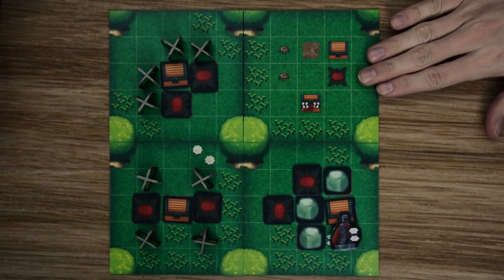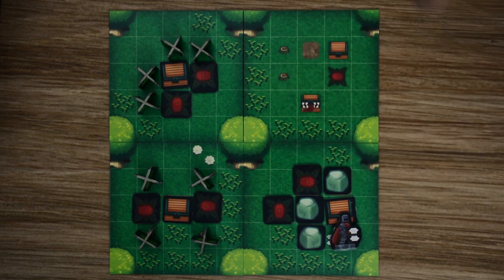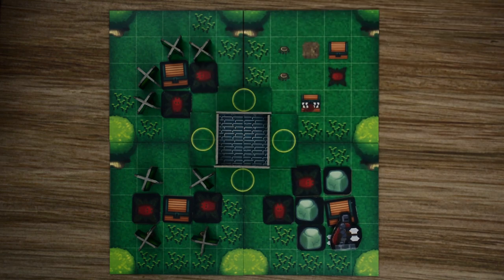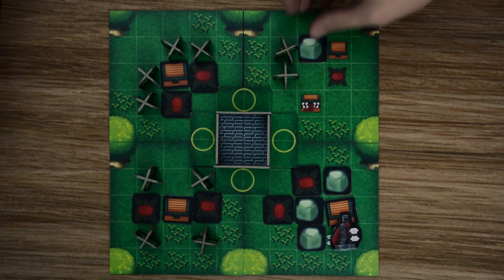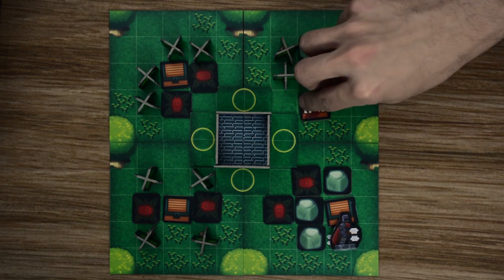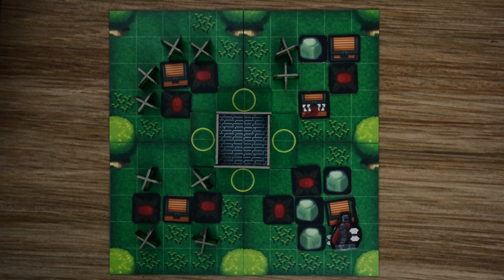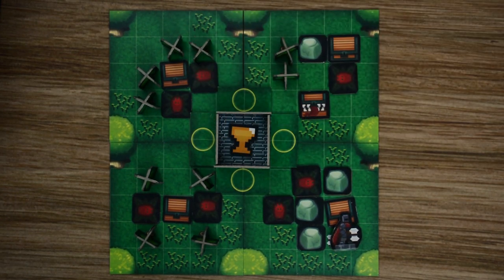The game is played in the Forests of Avalon. At the beginning, you set out four tiles and place the magical castle in the middle of those four tiles. Then you populate those four tiles with different bushes, rocks, enemy types, and treasures. From there, the heroes start along the different spots on the magical castle, and you place the Holy Grail in the center.